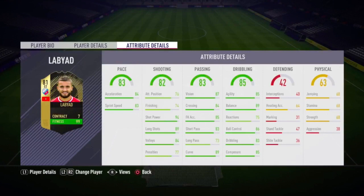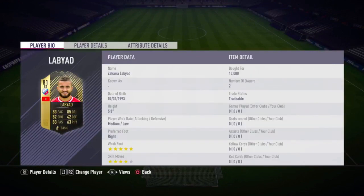Just look at those four 80-plus stats: Pace 83, Dribbling 85, 82 Shooting and 83 Passing. Let's not forget about the 4-star skill moves and the 5-star weak foot. And did I mention he only cost 13k.